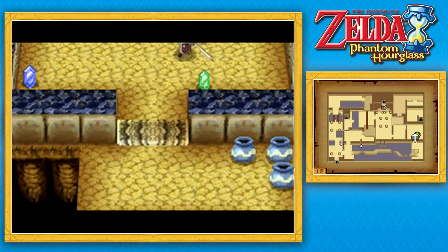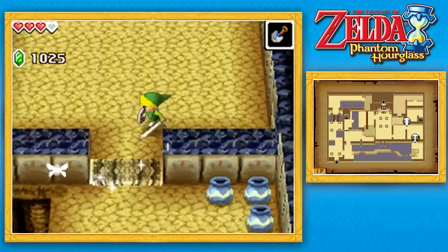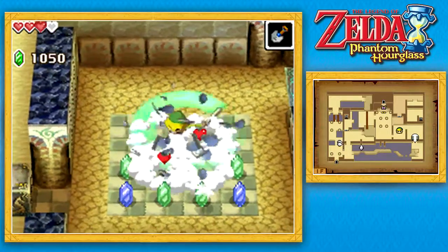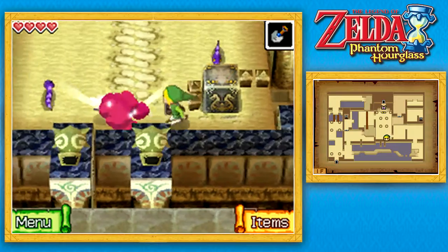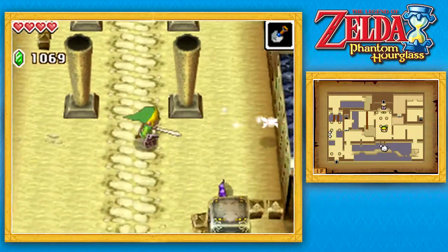Now that all those snakes are gone, both of these doors have opened up and we should be able to move on to the next section of this temple. We're coming up on a very significant room — you'll see what I mean in a second. Let's just push this block forward and get rid of all these snakes. You don't really have to, but they're just kind of in my way.